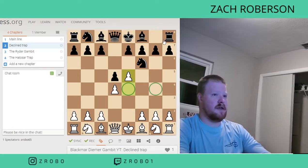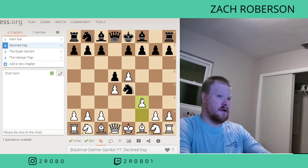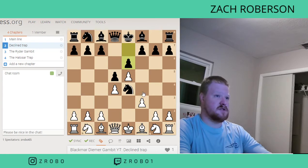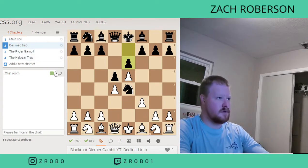Here, we can just keep attacking it and push it back. But here — which they do often because they feel like they have this pawn protecting it — that's a blunder, because after that the Knight is trapped. It can't go anywhere. Our Bishop takes, our pawns are covering the whole board, and you're going to start off the game up a Knight, which is just devastating for Black. The best move according to Stockfish is just E6. So watch out for that if they try to decline the gambit with the Knight.